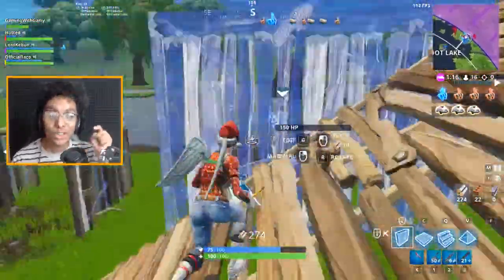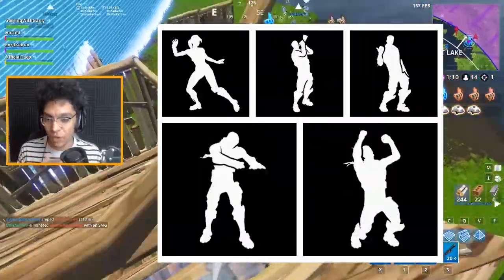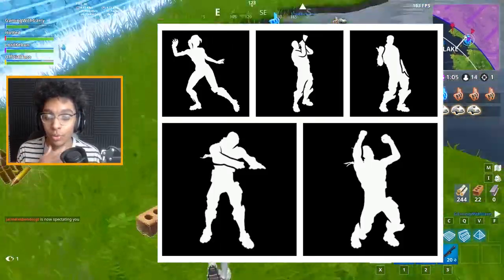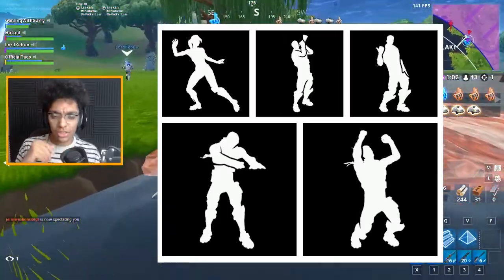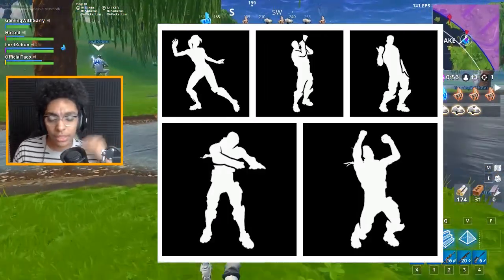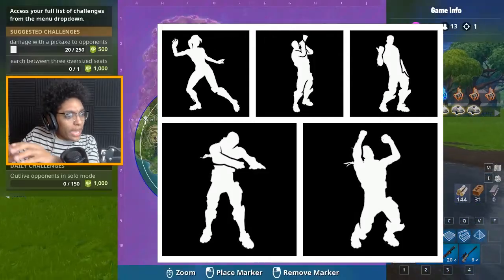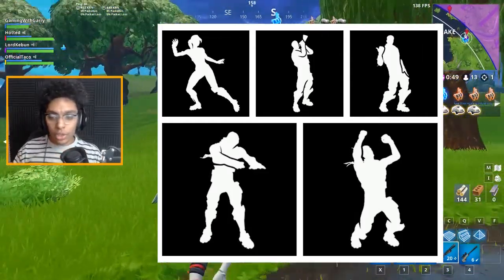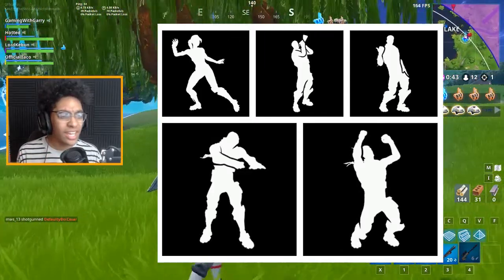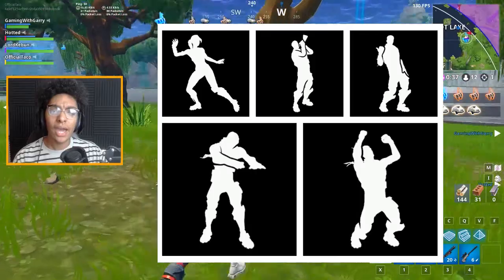Moving on to emotes: the first one looks like a stinky leg dance. The second looks like someone blowing a horn. The third might be a 'check me out' or 'get to the back' type pose. The fourth could be doing a little wave, and the last one looks like a cheering emote.